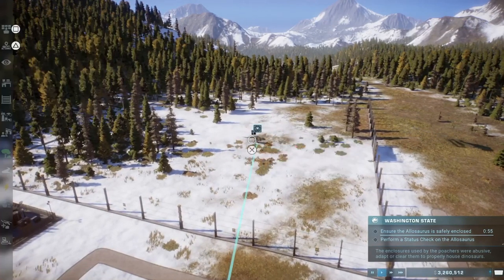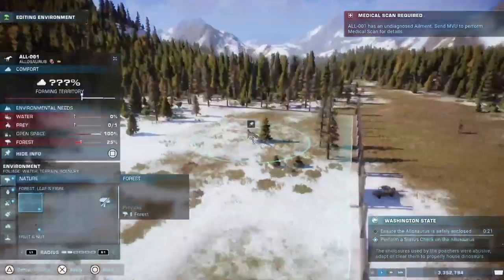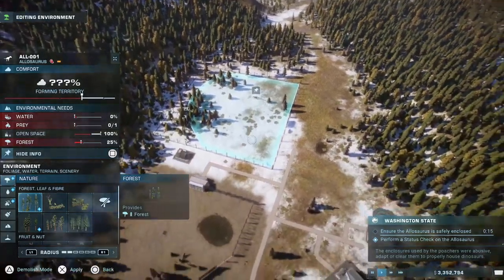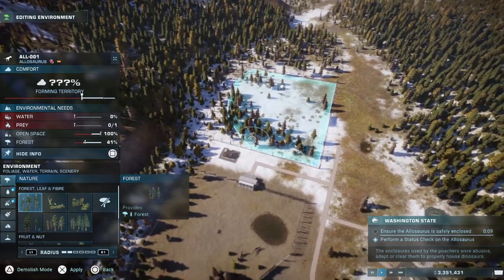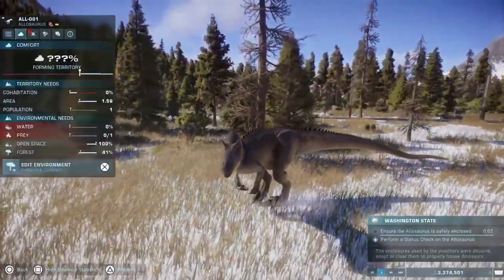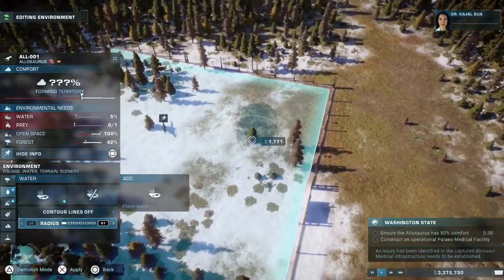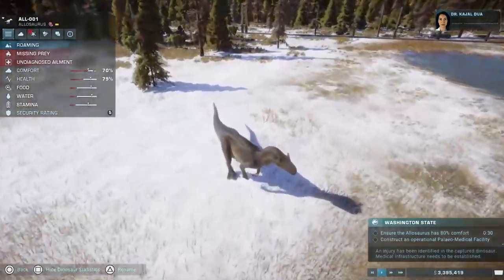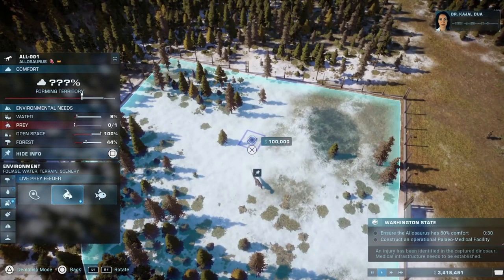Task status check — oh, he's injured! What's he got? He's missing forest, water, and prey. So we'll add some forest there — and the water could go around. We're going to need a paleo medical facility to assess the status of the dinosaur they're bringing in. He's missing prey — we'll need to do a full medical scan.